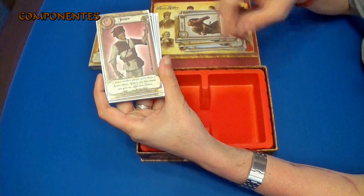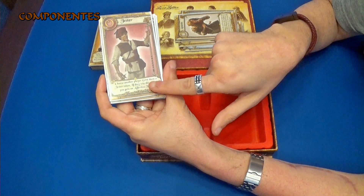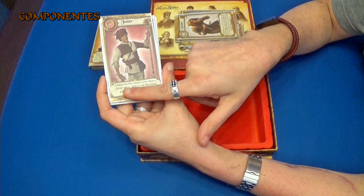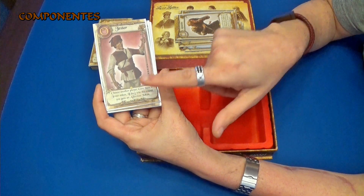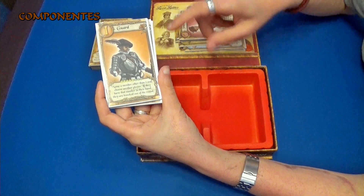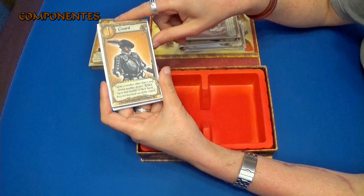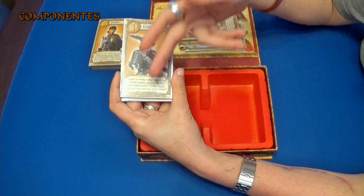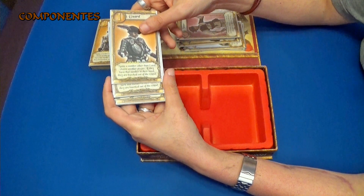Aquí tenemos al bufón, y lo que hace es que se escoge a un jugador y se le da a él el marcador del bufón, que es el corazón amarillo. Si ese jugador al que hemos escogido gana la partida, nosotros también ganamos una ficha de afecto. Tenemos a la guardia, con otro dibujo, que hace exactamente lo mismo: eliges a un jugador, y con esta carta lo eliminas si aciertas el número de la carta.